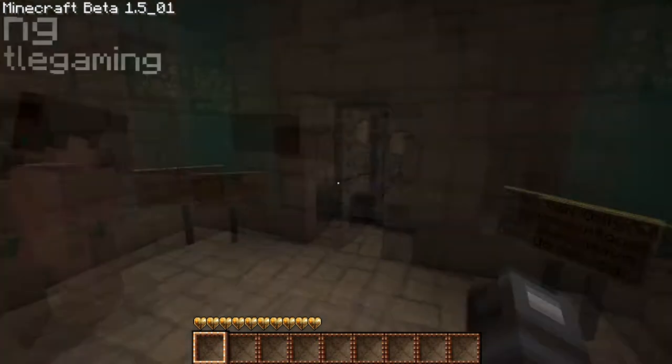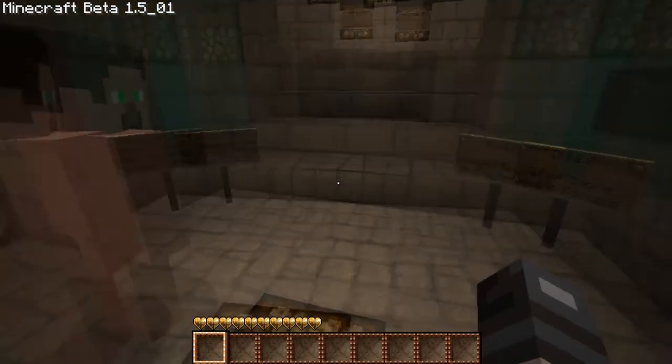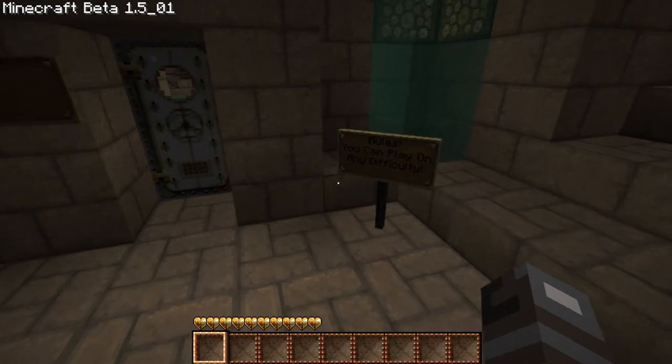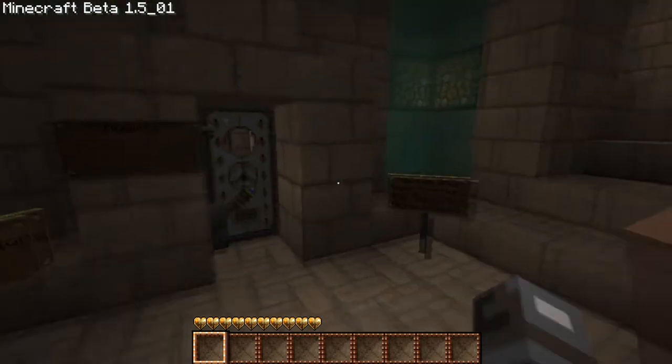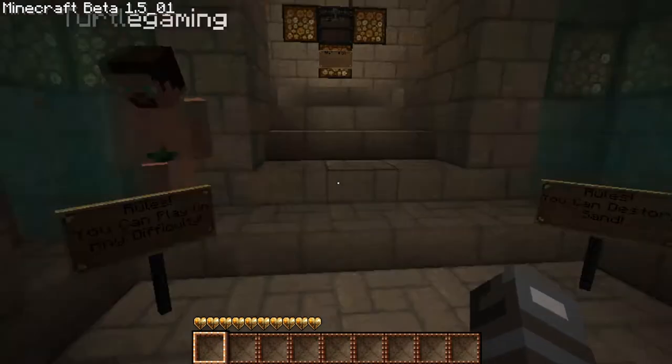Rules: you can destroy sand. You can only smash glowstone when signs have hinted to do so. Submit score on the forums — that's a rule, we gotta do it. You can play on any difficulty.